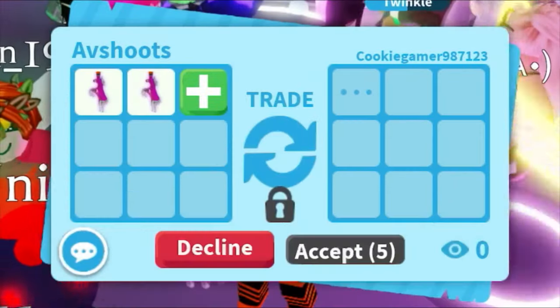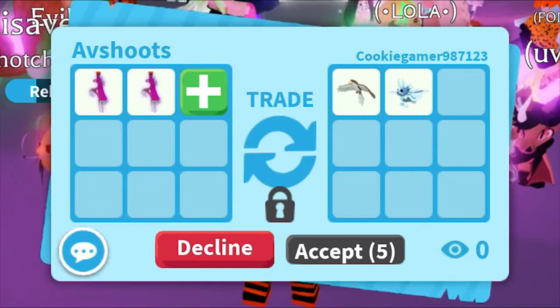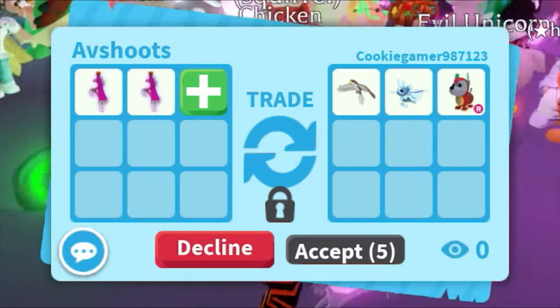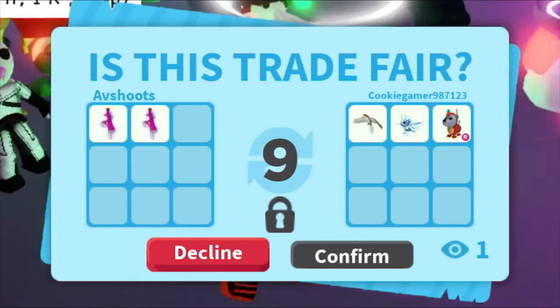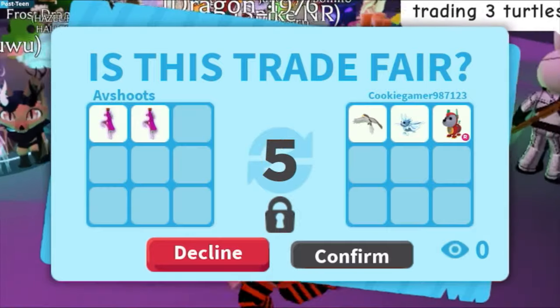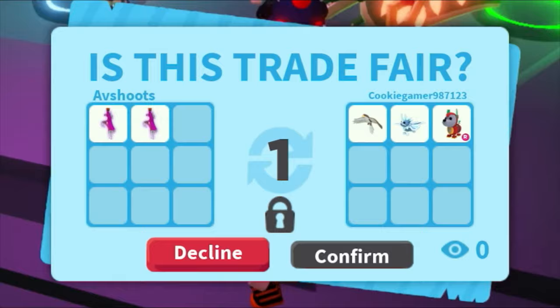Somebody sent me a trade request — let's see what they're gonna offer for the right potions. They added red hawk, ice mud dragon, and right robodog. I will do this trade because we might trade a lot of legendaries we get from right potions for a neon legendary or really good pets.